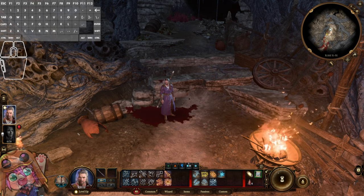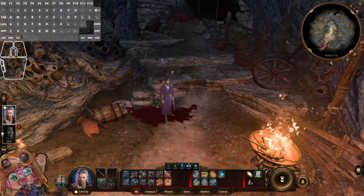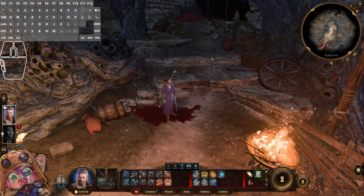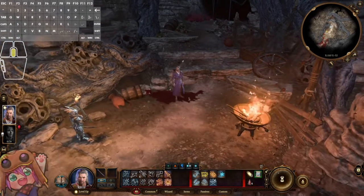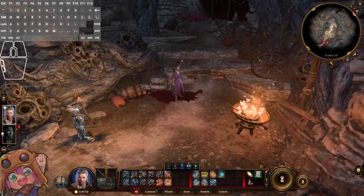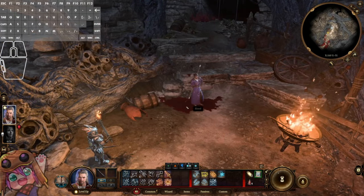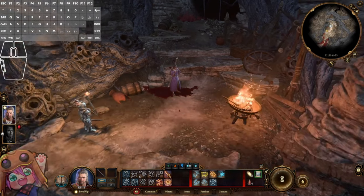It turns out throwing the corpse of a companion into that cutscene trigger will also trigger the cutscene, even though they are dead. So the idea here is that we are going to throw Shadowheart from this beginning all the way to that trigger, and that will allow us to skip everything other than that cutscene in this act. The setup for this is very precise and can take a lot of tries, but it is worth it once you've got it down.